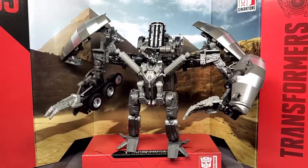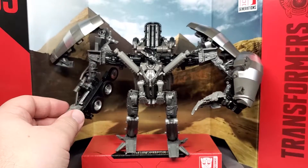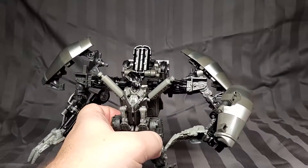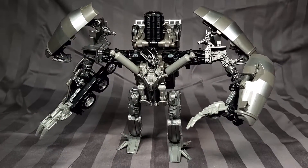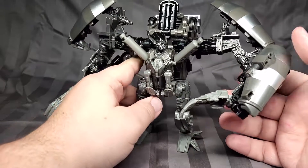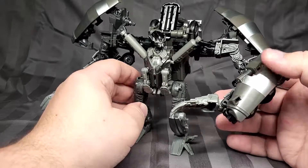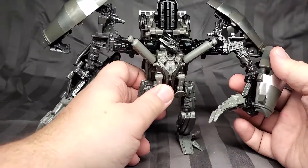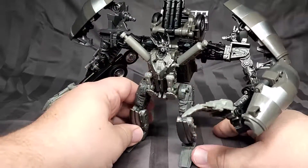Here is Mixmaster in all his spindly glory. He's got an interesting silhouette — he's very, very wide. The display is the same as all the other ones. What I find interesting is that his overall robot mode is actually kind of on the short side. They wide him out but keep him very short, but it adds an interesting look and variety to the other bots in this group.